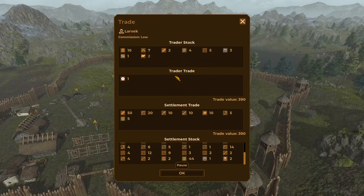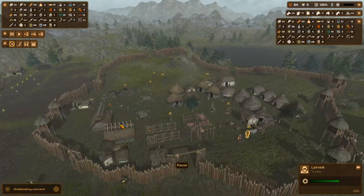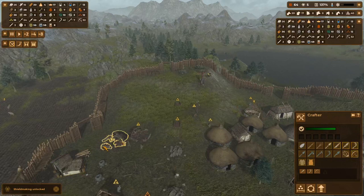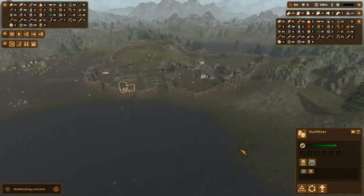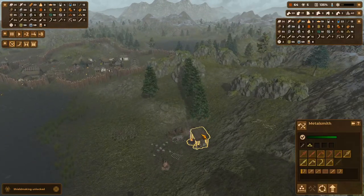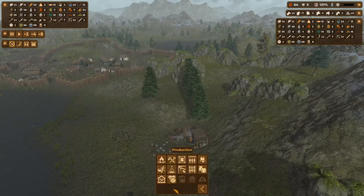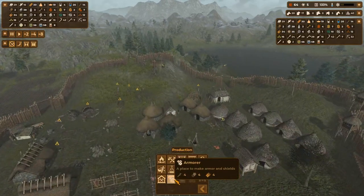We're not going to buy animals — we can get animals if we try hard enough. Shield making unlocks. Now, who makes shields? Not resin — what's the word? Production. That's the word. Oh, armorer! He's a totally different guy. Okay, Mr. Armorer, let's get you up here on the hill.